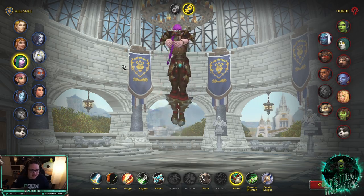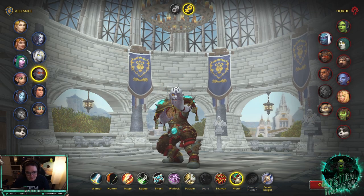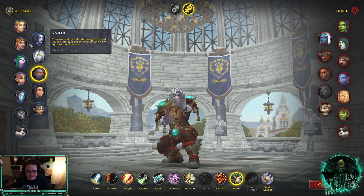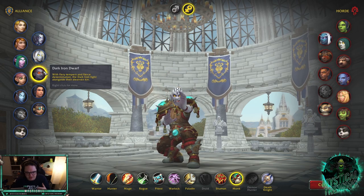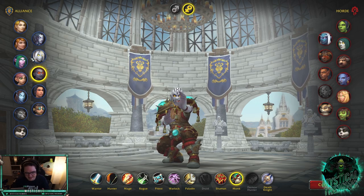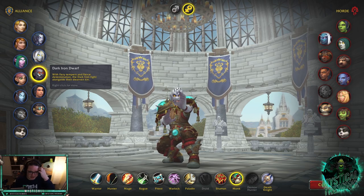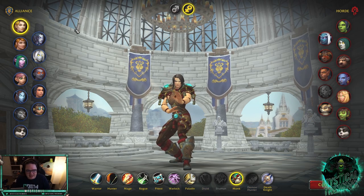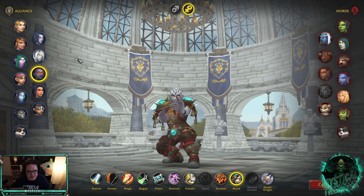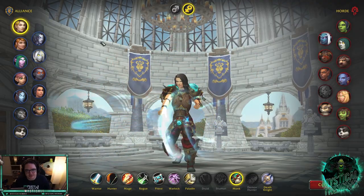Dark Iron Dwarf and regular Dwarf are two really good races for dispelling bleeds and abilities like Mindgames and Pneumatic Trinket. Dark Iron Dwarf gives you a stack gain for every debuff you dispel; Dwarf reduces damage on you. I'd probably go Dwarf, but if it were up to me I'd go Human or Night Elf — Dwarf and Dark Iron Dwarf are good versus bleed classes, but not every comp has bleeds, and Human and Night Elf have more consistently useful abilities.